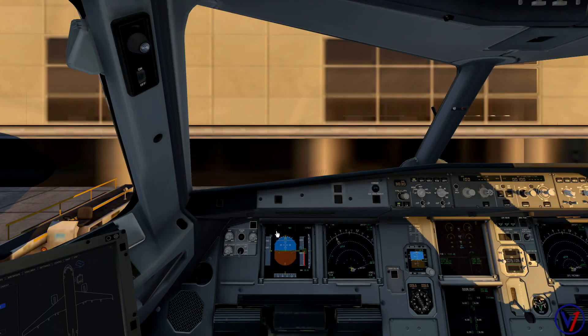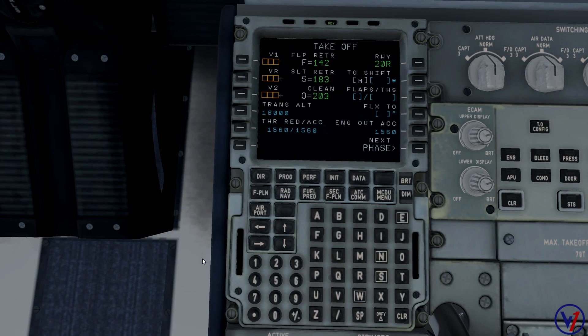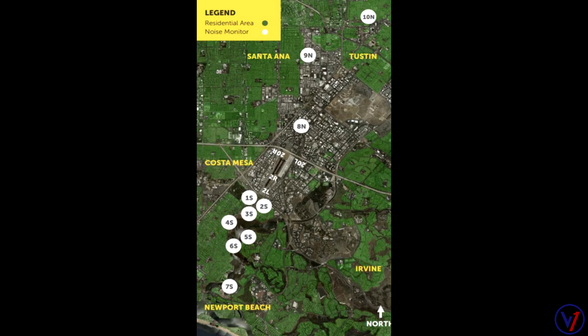Here we are in our A320. Everything is pretty much ready to go — we're just finishing fueling. What we have to do is go over some of our performance numbers in the MCDU. We'll go over to the perf page. In real life, we need to set a manual thrust reduction and acceleration altitude for this airport. Let's talk about why we have to do any of this and what noise abatement is.